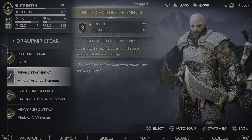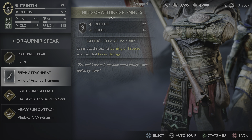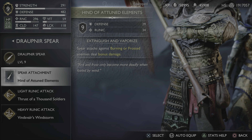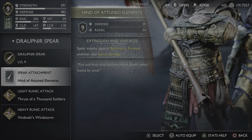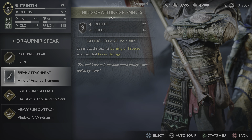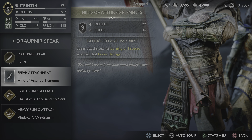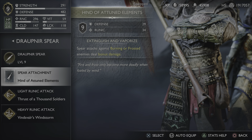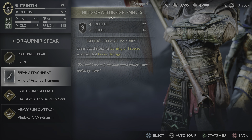Now we're on to the Dröttnir Spear. For my spear attachment, I have the Hind of Attuned Elements, which makes spear attacks against burning or frosted enemies deal bonus damage. If you have the Super Immolation — L1 and Triangle on the Blades — or the Super Permafrost — L1 and Triangle on the Axe — that will frost or burn the enemies. Then just switch to your spear, get a few spear runic attacks in, and those are increased in damage. That's basically what this attachment does.